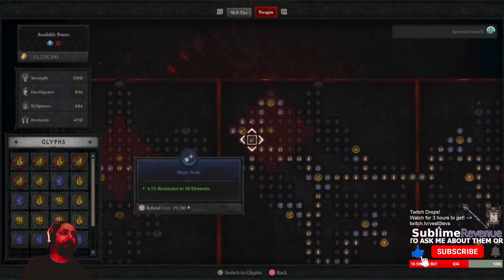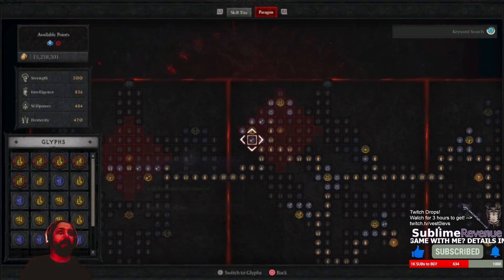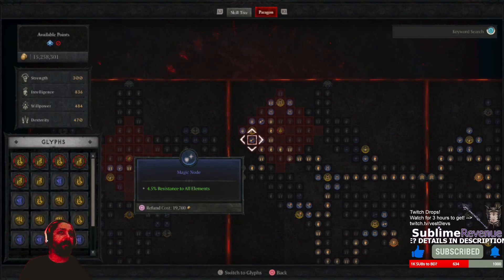So you might want to sacrifice some points to get better results, and try to get as many glyphs and legendary nodes as possible, or rare and magic nodes, to further min-max your build.